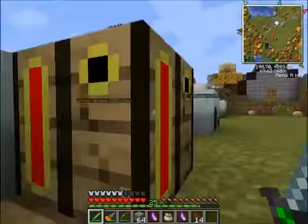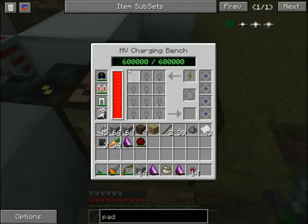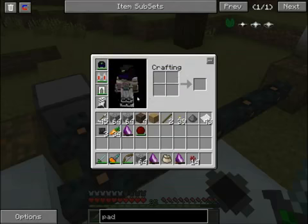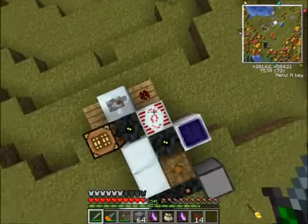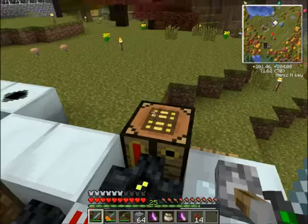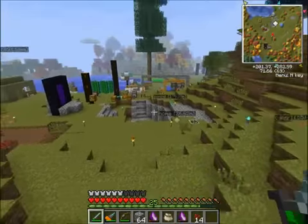They're basically the same thing as these charging benches, which if you play Techit you're probably familiar with. Basically it has a little internal buffer and you can charge whatever. The charge pads I like better because you can stand on them and it'll automatically charge all your armor if it's a high enough tier. Quantum won't be charged by the static one - it has to be a high one which requires an MFSU. They're about the same expensiveness as the tier one charging benches. So I think I'm just going to use the charge pads from now on.